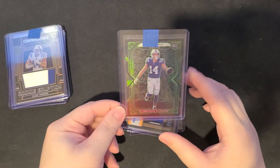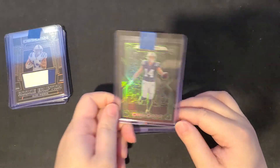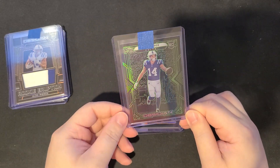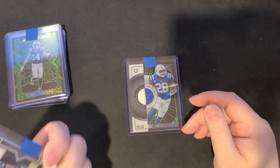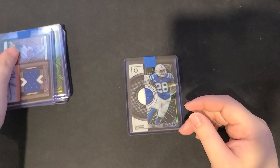Another Alec Pierce rookie card, numbered to 50 — I guess it's gold or whatever color it is. We've got another Alec Pierce RPA, numbered to 99. Pretty nice, very nice.